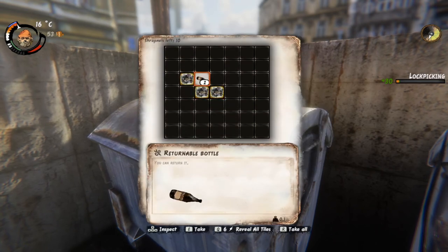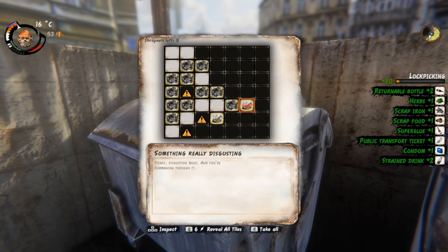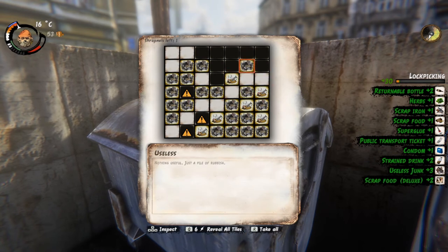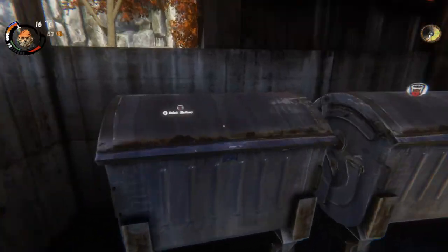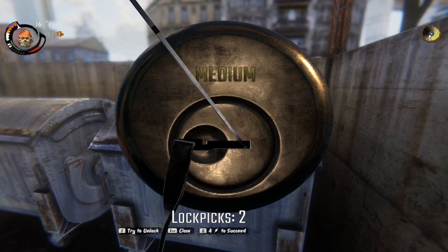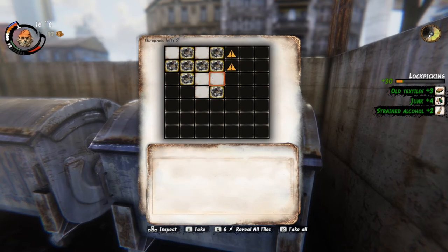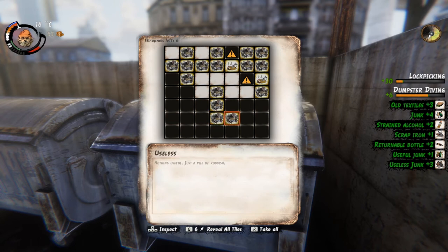Okay, that was successful! Yeah, we are trying to find some food. No policeman — oh yeah, there's a police officer right there but he will not see us doing this, I think. I hope so, yeah, let's try. Okay, another successful lockpicking mission! I don't know, maybe there are specific dumpsters to find the food for him.